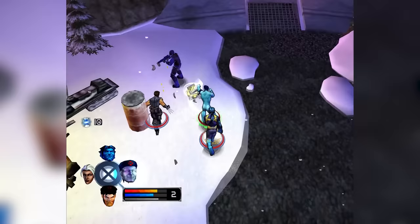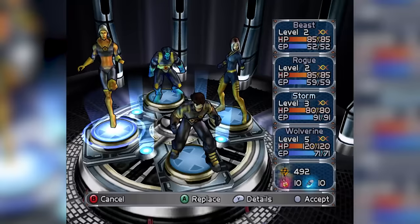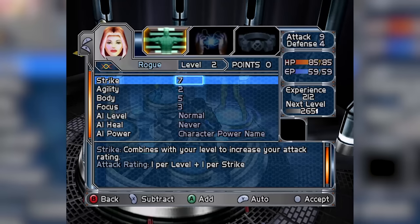The same framework is there for how powers work — you hold the trigger, press a face button, you unleash a power. It's an action RPG. You're going to gain experience, level up, and apply stat points and skill points to new abilities, whether they be passive or active. There's so much customization here.